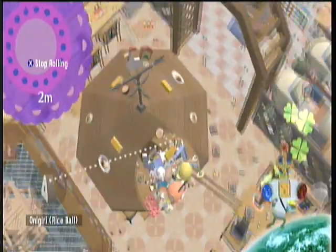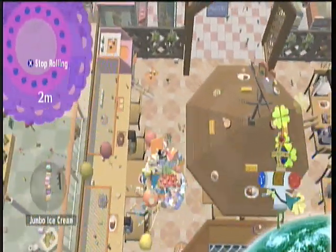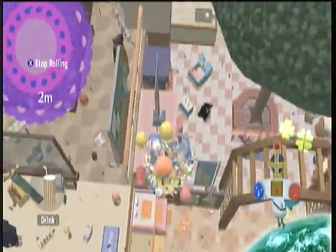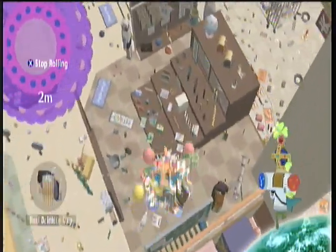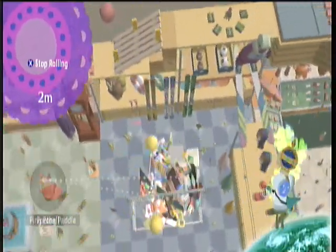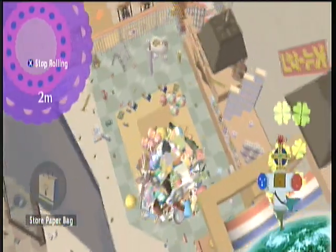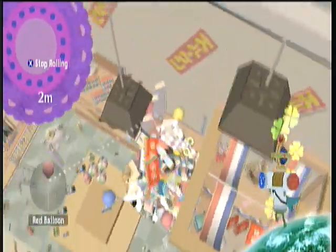I'm having trouble getting out of here and finding big things to roll up. Okay, there we go. Still not sure what exactly I should be rolling up, and it doesn't want to let me up here. Roll, roll, roll — here we go. That looks nice. A lot of random crap here. Now we're in an area with slightly bigger things. Let's roll up this whole display and all this crap.